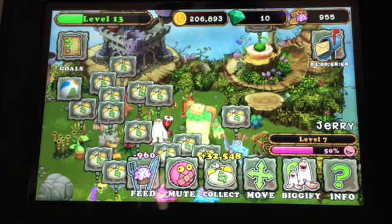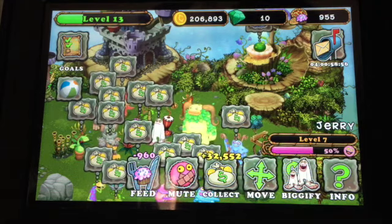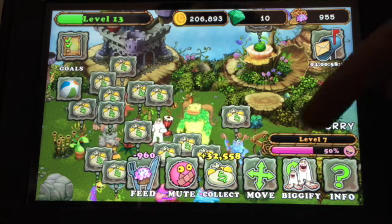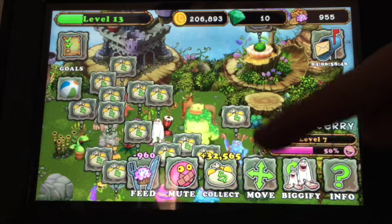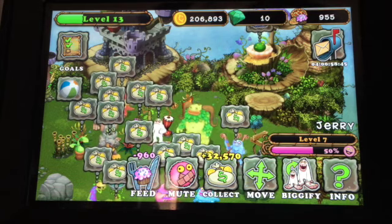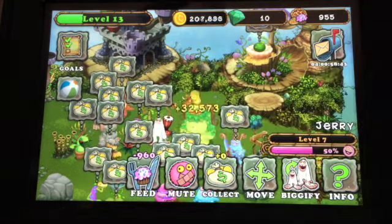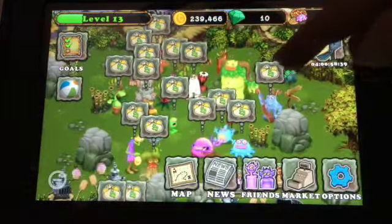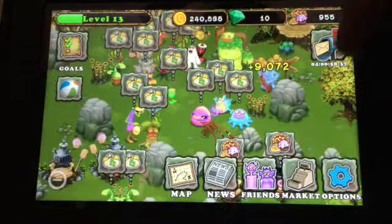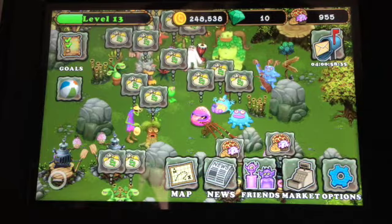He is at level seven now, and as you can see he is an extremely good coin producer at this level — every second he earns about one to two coins as you can see going up. Right now it's 32,500 some coins, so that's really good income for that guy.